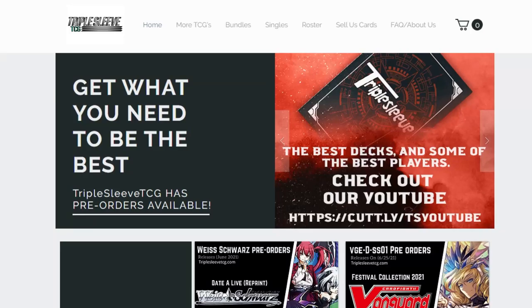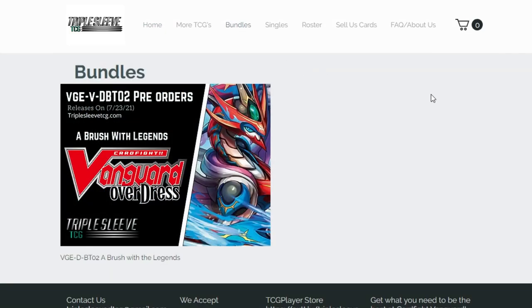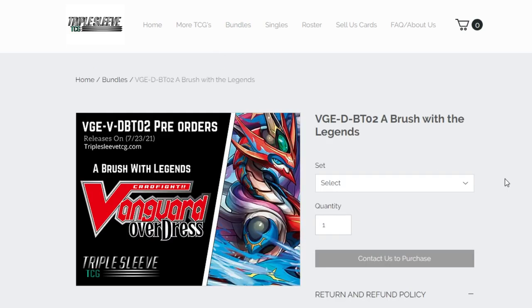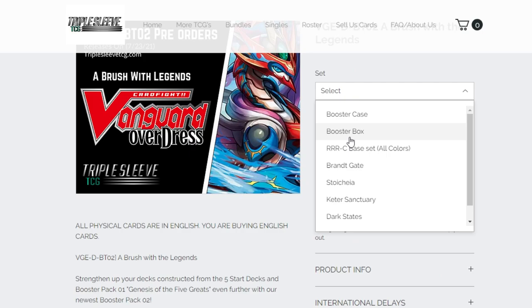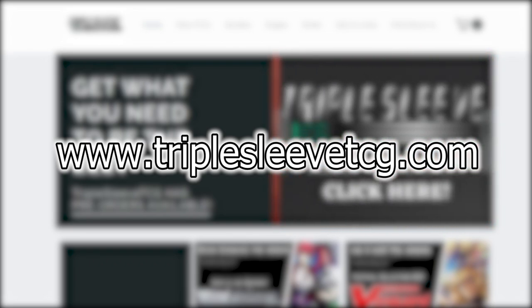Welcome back to another Nexus Core video. Before I get into it, I want to talk really quickly about Triple Sleeve TCG. Triple Sleeve TCG is a website where you can go and purchase case splits, booster boxes, and nation splits, depending on what nation you guys want to pick up. In these splits, you guys can get full play sets of any card that you need — Triple Rs, rares, double Rs, you name it. Please go ahead and check them out at TripleSleeveTCG.com.